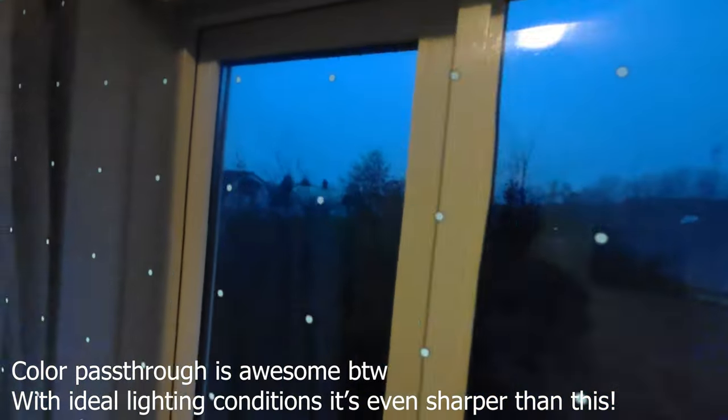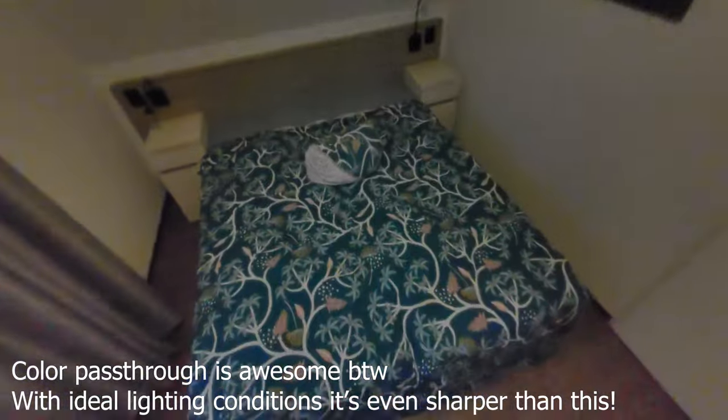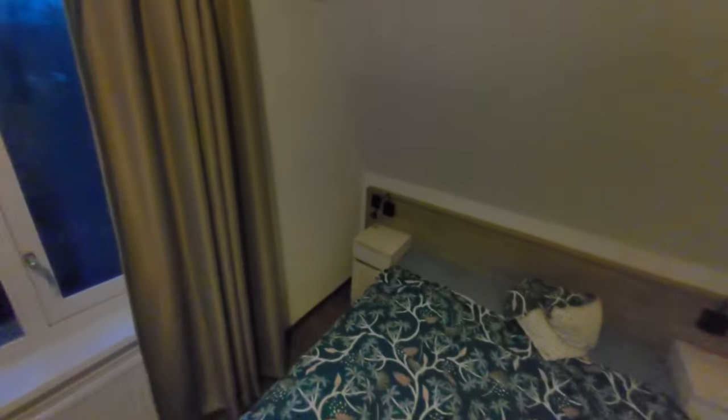With ongoing software updates, hand tracking has gotten minor improvement after minor improvement, making it a lot more usable. At first it was tricky to navigate menus because the press gesture would sometimes stop registering, but now that's pretty stable. One thing I noticed: it doesn't work properly in the play area setup, so you can't map your play area with your hands. It appears in the changelog but doesn't work yet — hopefully coming soon.